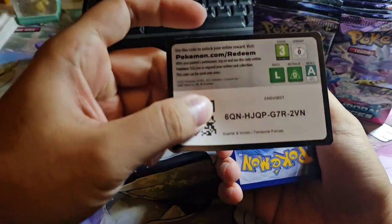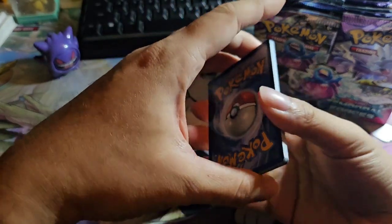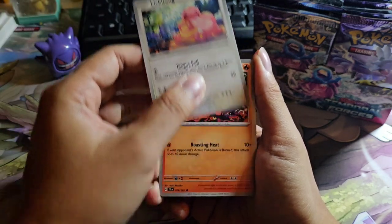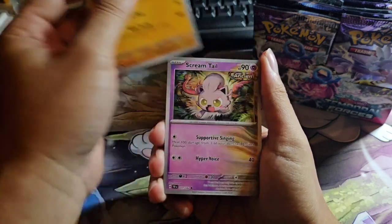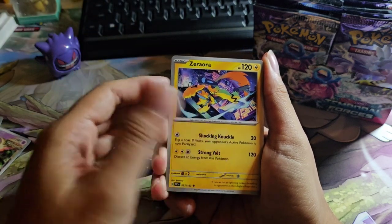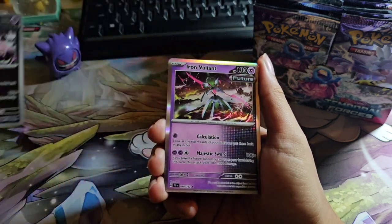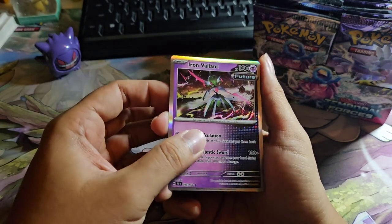Onto our first pack. This is the code card for you guys — still one cut to the front. Okay, we have: Energy, Shroomish, Lickitung, Slugma, Solosis, Excadrill, Screamtail, Zeraora, Reverse Holo Lickylicky, and Iron Valiant. Oh, another Iron Valiant — we have a Reverse Holo and a Holo. Okay!